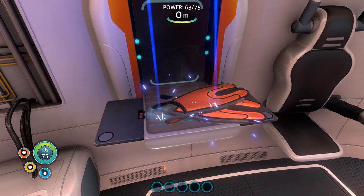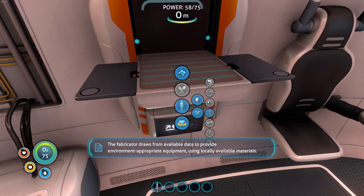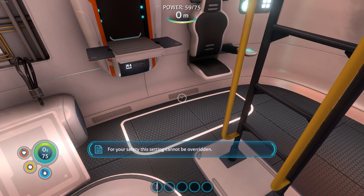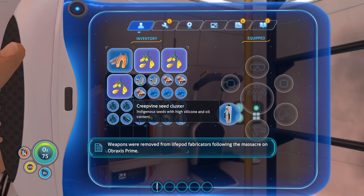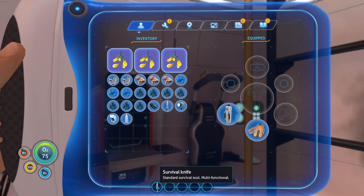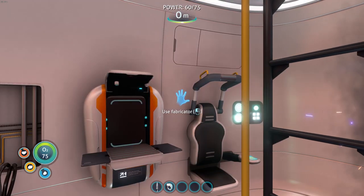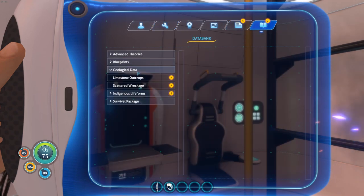Okay, and the survival knife. So let's have a look — do we have to equip those? Oh no, they've gone down there. We'll have them. So we now have fins and we now have a survival knife. Let's put the scanner here as well because that seems to be quite useful. Blueprints — lubricant is new. And we've got some data in the databank.